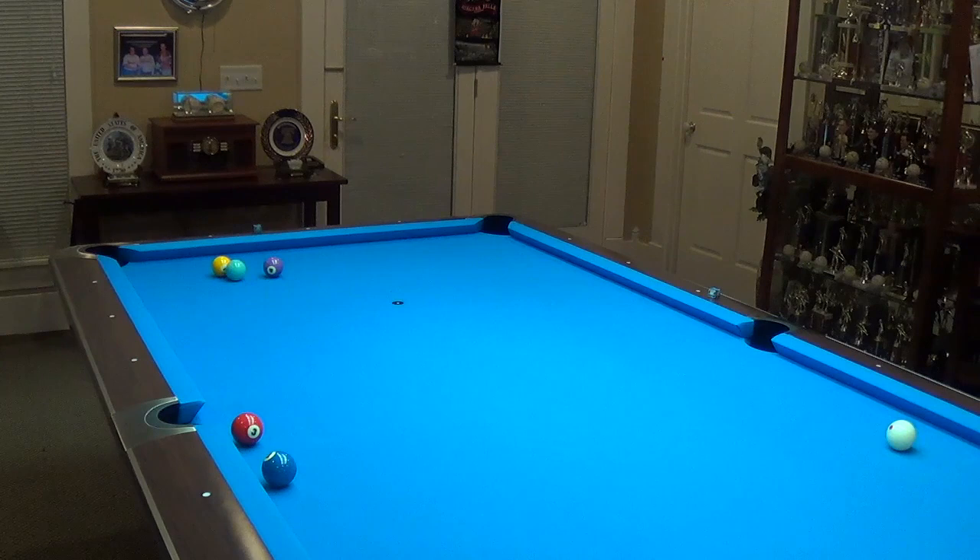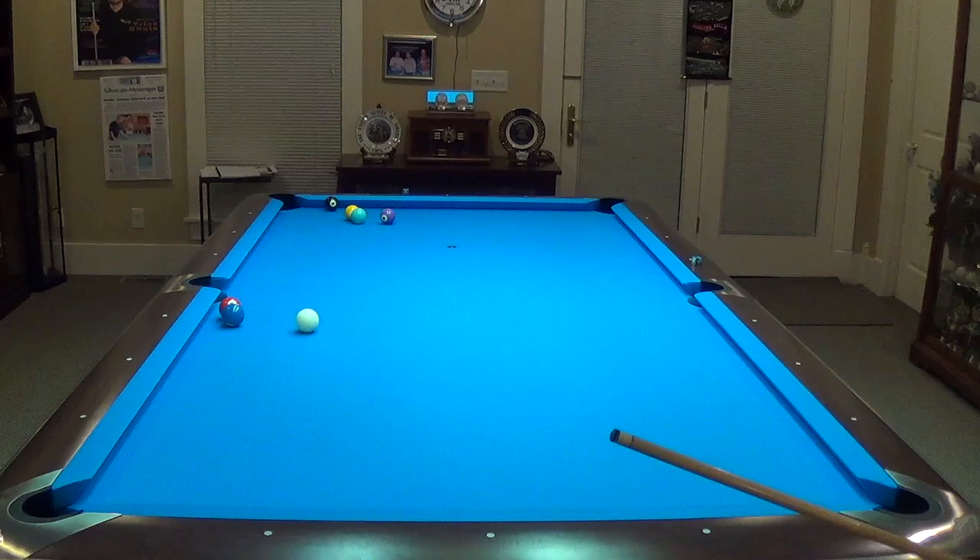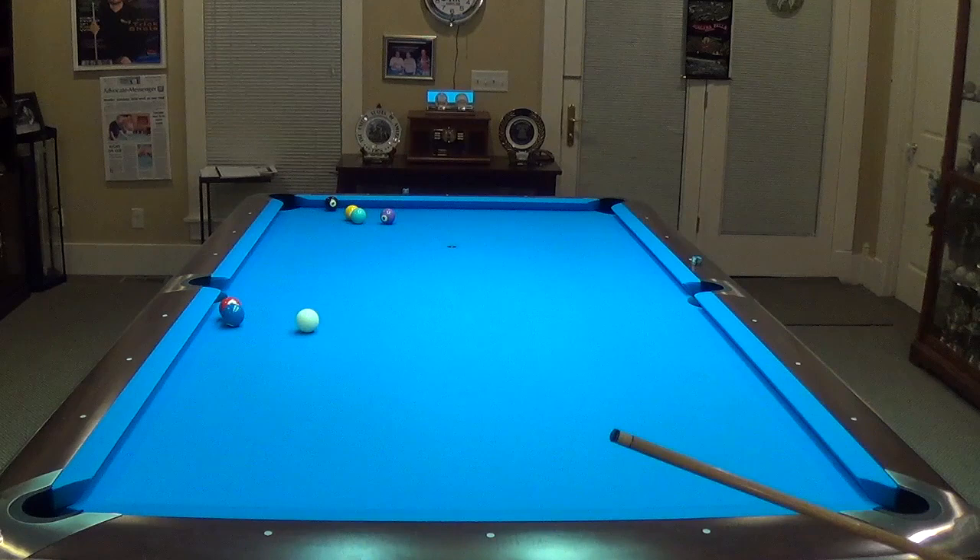I'm happy to say that when I played the game that day, as I got down on the shot to pull the trigger to play that safety, I got back up and decided to do something else. I decided to give myself multiple options. I said to myself, if this is option A — to thin off the ball and leave him here and maybe watch him kick the ball in — what are some other options? Another option was to thin off and come down to the end rail. But I thought maybe he might still go to the cushion and shorten it up and still kick that ball into the corner pocket. So I didn't like option A or option B.